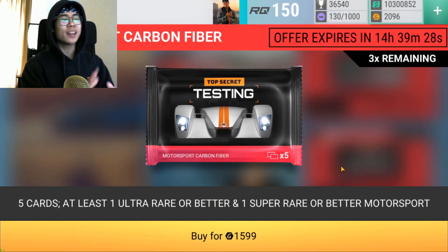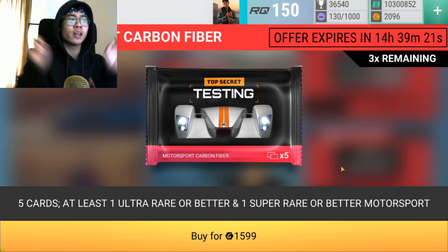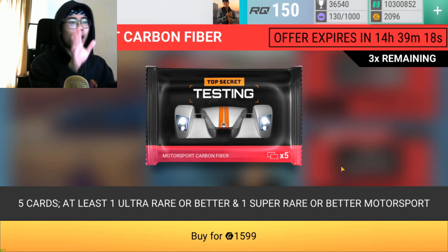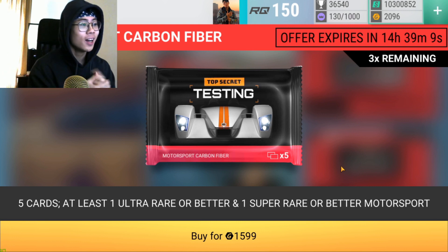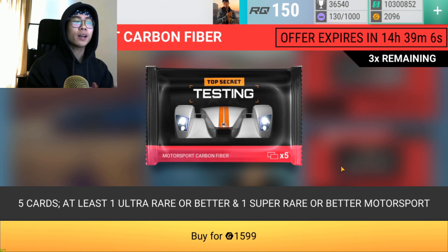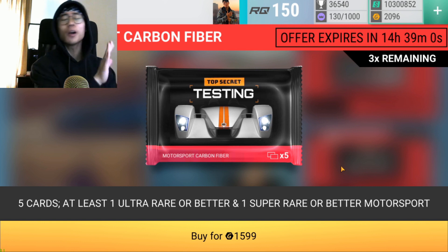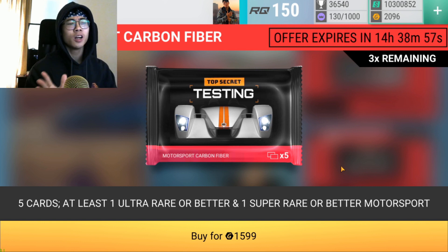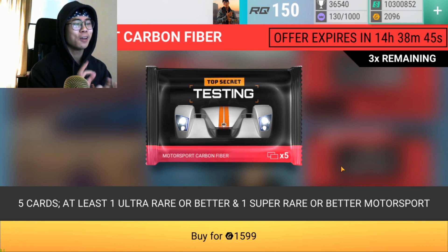I still wish this pack got a picture of its own — like instead of just 'Top Secret Testing' with something that looks like a Le Mans Audi in the front. If you know what car that is, tell me in the comments. I think it's some kind of Le Mans Audi. Give it the same treatment as the 2018 pack, give it its own picture. If they made a motorsport carbon fiber picture, I would personally love to see a Porsche RSR in it — that would look absolutely fantastic.